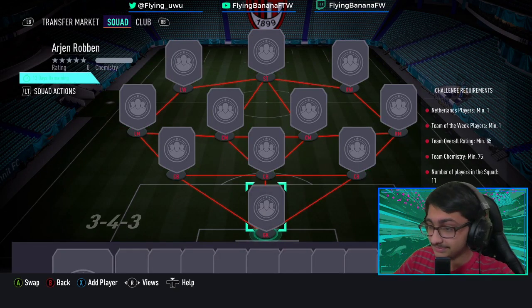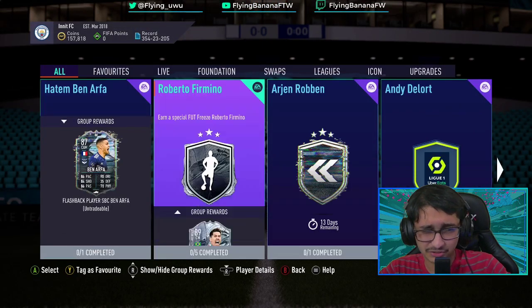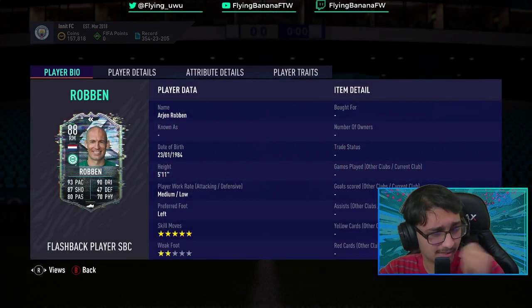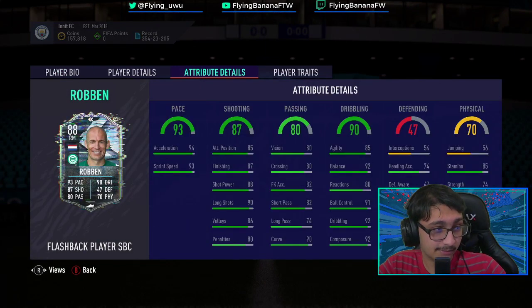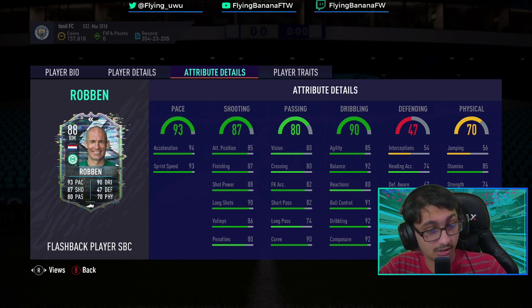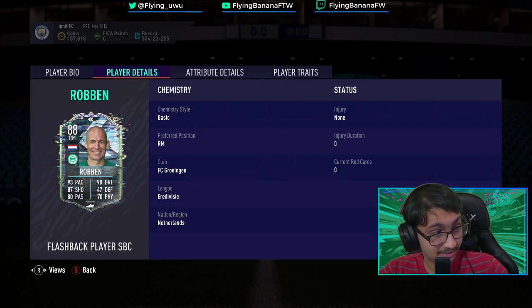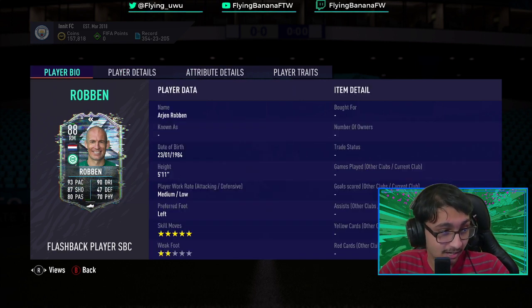Just get it done. I look at stats obviously - he has two star weak foot. I'm not sure... yeah, two star weak foot. Faster skill moves for an 85 red squad, even with two star weak foot, I believe it's worth it. The aggression is 46, a bit low, but for an 85 red squad this is more than good.